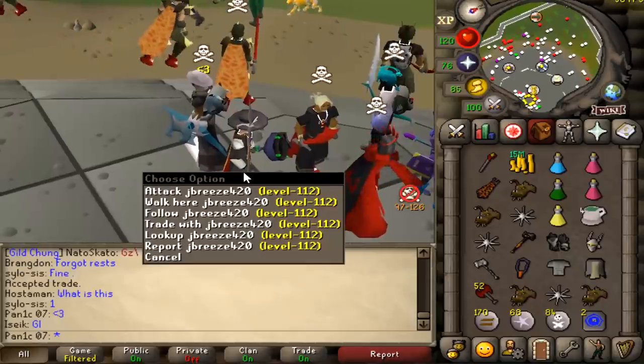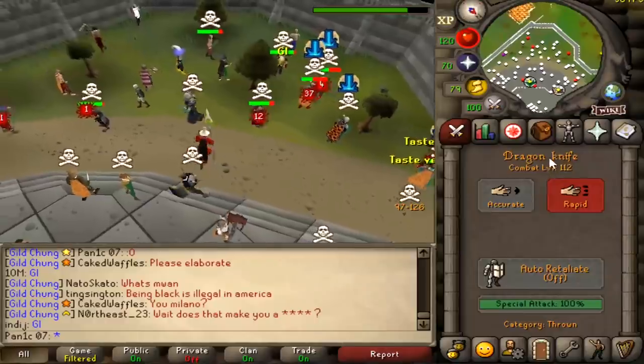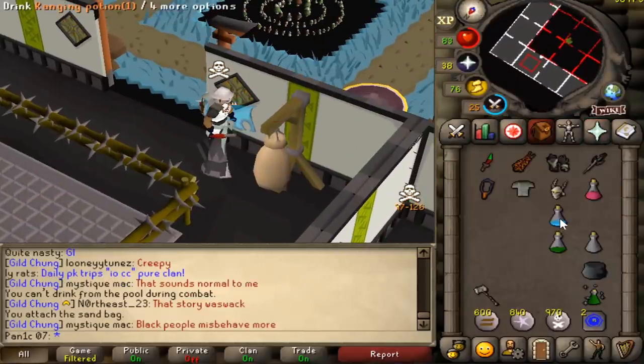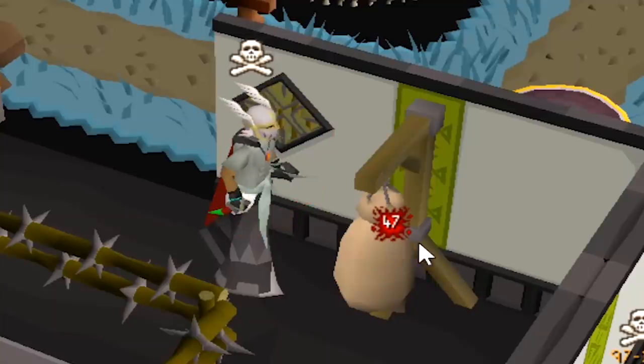Thanks for the sick fashion scape, appreciate it. In this setup I sort of want to fight someone with low defense so the two dragon knives can actually hit. Let me look up my max hits in this - it's quite a cool combo. With the knives we hit a 26-26, get some spec, and then with the DDS it's going to be 47-47.